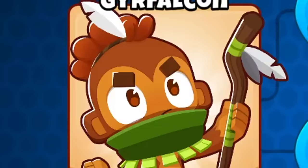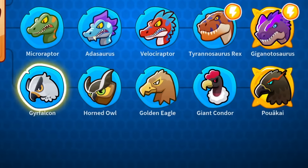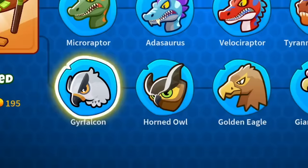Hello, it's beast handling time, or rather more specifically, bird handling time, because we're going to take a look at the bottom path today, starting from the tier 1 Jura Falcon all the way down to the tier 5 Poakai.